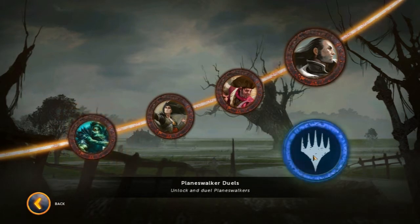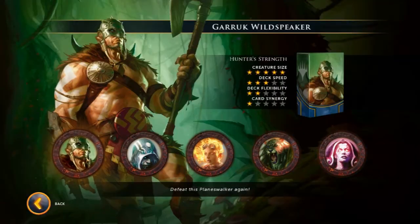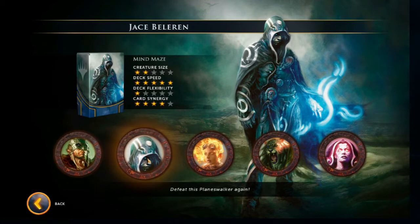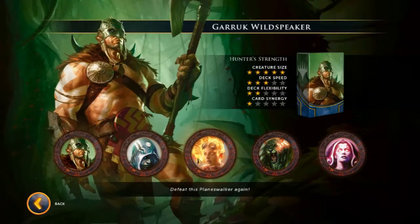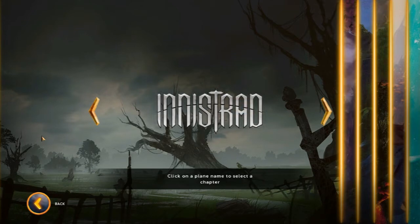There are these planeswalker duels you can do afterwards, which allow you to battle some of the other main characters. So we've got Garruk, who's a forest deck — a green deck. And we've got Jace, who's blue, which is the oceans, etc. Here's Chandra herself. So you battle these characters just for unlocking various cards. Each deck you get consists of 60 cards, and there are between 20 to 40 additional cards you can get. You can either unlock them by playing against players and defeating them, be it single player or multiplayer, or you can just purchase them on Steam for 99 cents a pop.